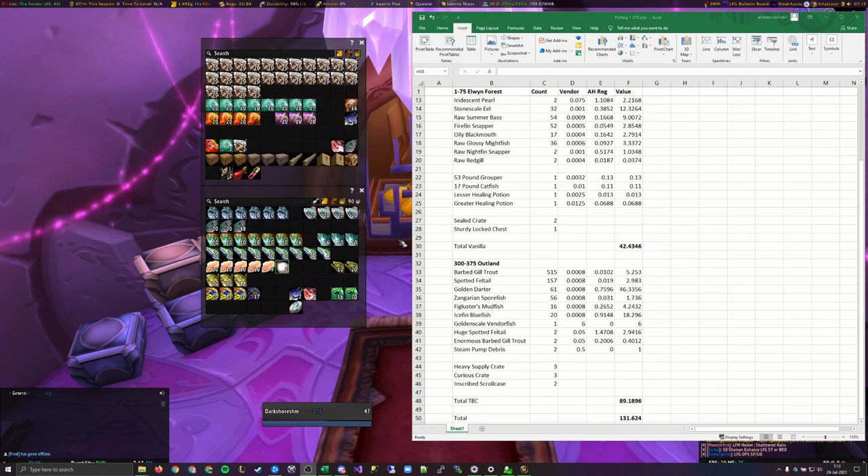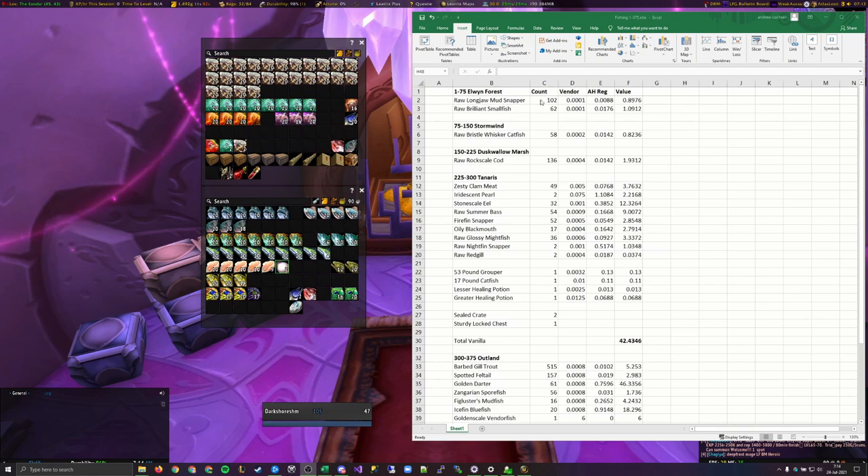I have here a level 1 character that I am using to hold everything, and as you can see, here's all the fish. I pretty much just followed the WoW Professions guide for where to fish, and I didn't really try to optimize too much for gold value. This is more of just an experiment to see — if you're trying to go as fast as possible — can you actually expect to make any kind of money? Over here on the spreadsheet I have everything typed in with the counts.